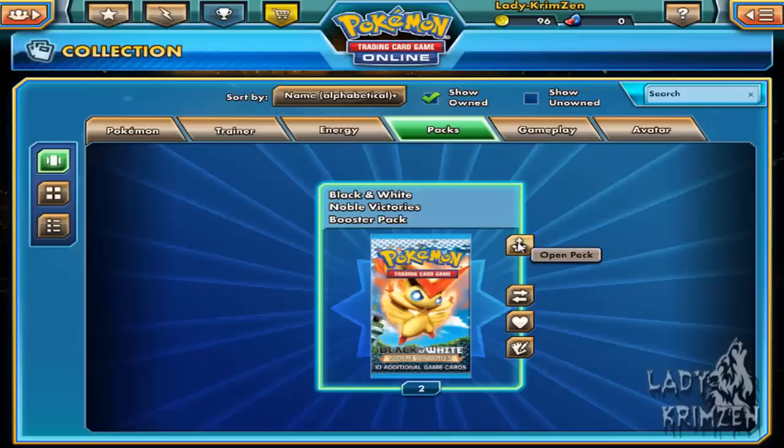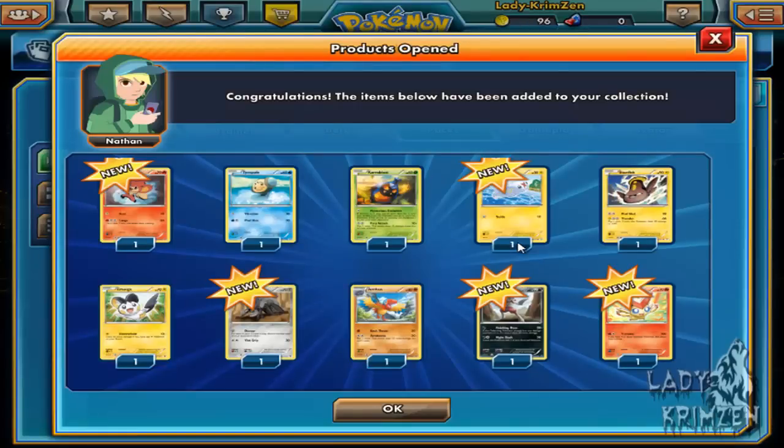Two left! This time: Panpour, Tympole, Karrablast, Tynamo, Stunfisk, Amoongus, Durant, Archen, reverse holo Bisharp, and another Victini — that's three Victinis for this set, which is an awful lot of Victinis.